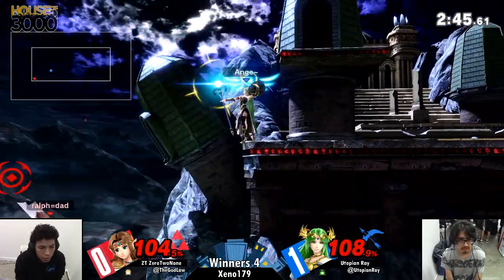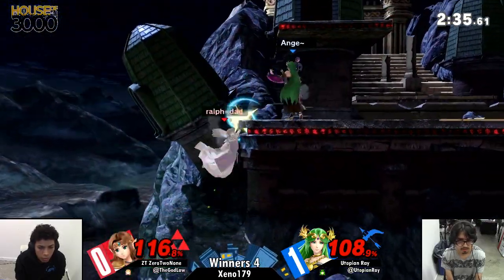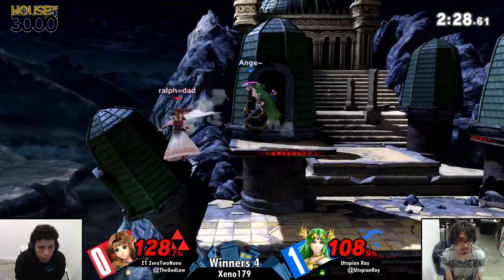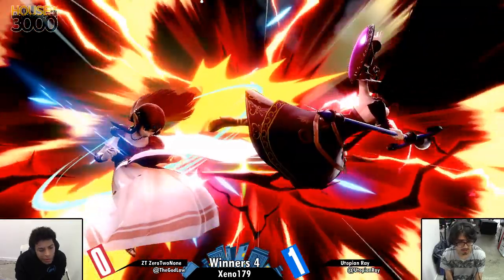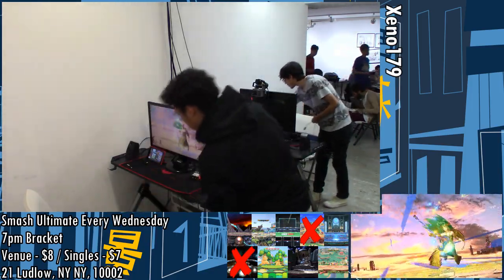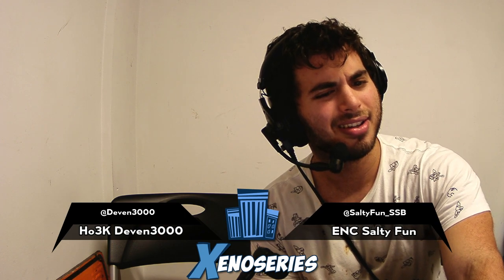He goes for a raw back throw hoping to catch some bad DI. Another back throw is not going to do it though — Zero to None all the way on the corner at 127, and Utopian Ray is just barely out of range threatening with those moves. A million parries — unfortunately he lands the sour hit of the fair, and now he actually follows through. Amazing job landing on the platform and catching the air dodge — beautiful stuff from Utopian Ray. He's going to be moving on into winner's bracket. Zero to None is in losers, but he can do some pretty nutty things in there — I'm pretty sure he's gotten to top eight through losers before.